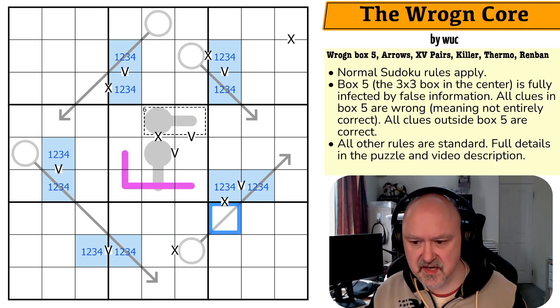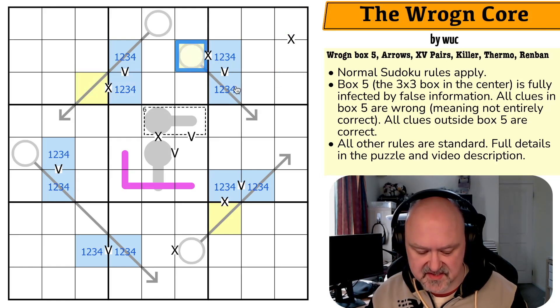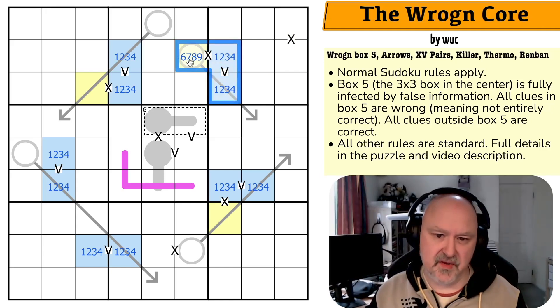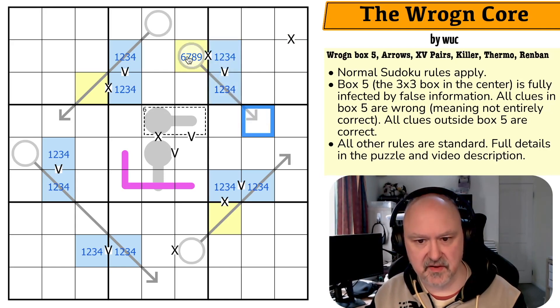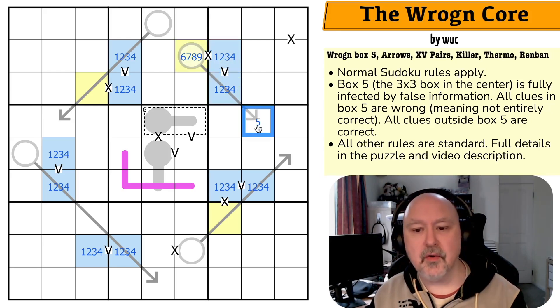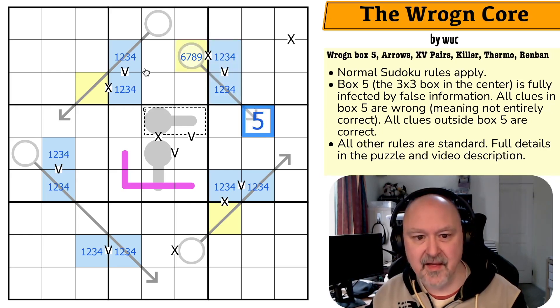Because of the X clues, these cells are going to be high digits — you make a 10-sum by adding one to nine, two to eight, three to seven, or four to six. You can never put a five on one of these X cells. There must be a low digit in here, and this is six, seven, eight, or nine. If this is six, this is four, this is one, and this is always five. Seven makes three, two, five. Eight makes two, three, five. Nine makes one, four, five — this will always be five.